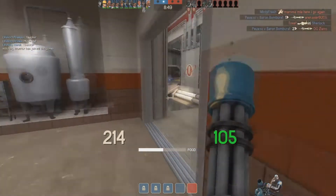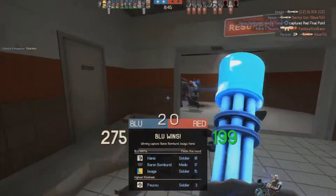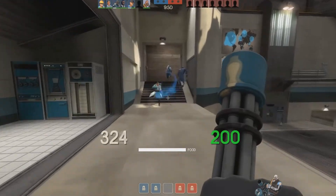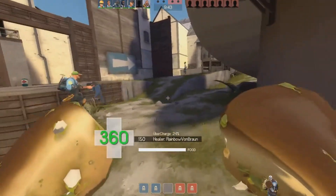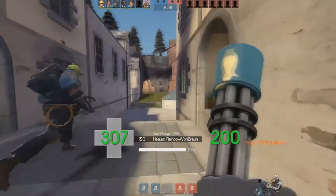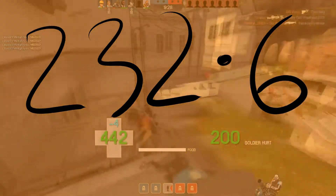Luckily, at this point the Dalokohs Bar buff hasn't worn off, and in fact even after it does end you still have some time to run with your gloves out, as the 50 bonus health doesn't instantly disappear — it just begins to degrade like an overheal. So I was able to calculate the results for if you use the bonus Dalokohs health as efficiently as possible. In this case, you would be doing my strat for 35.69 seconds, averaging a whopping speed of 232.6 hammer units per second.